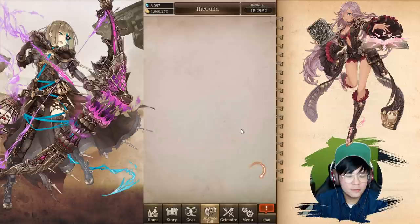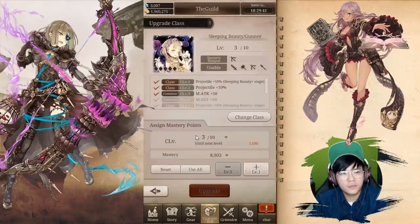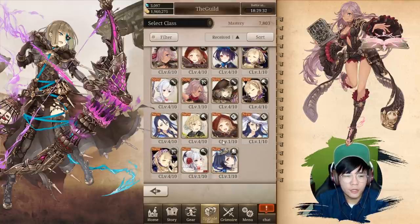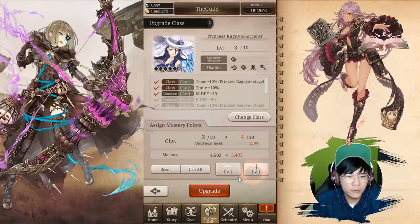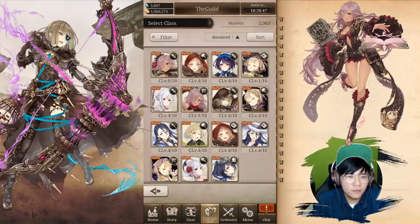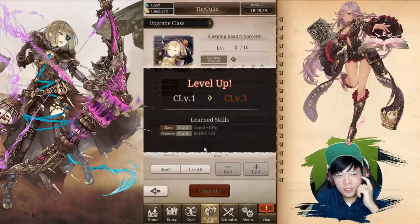I'm going to go according to this strategy. Level 1 to level 2 is the best if you're actually using those weapons. But in this case, I'm going to go to level 4 straight so I can get both bonuses right away — M defense at level 3 and level 4 applies to your whole account. So it's definitely worth leveling them all to level 4. I'm now out of mastery points, but this is the way to go.